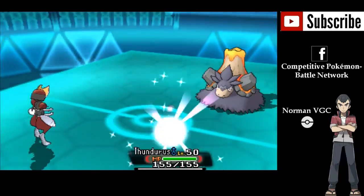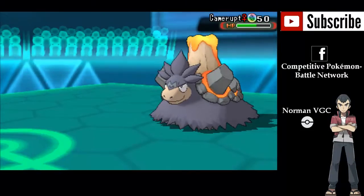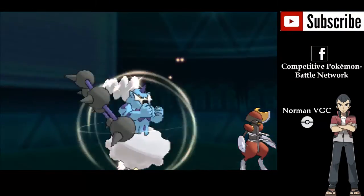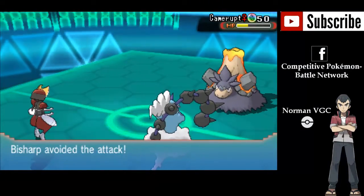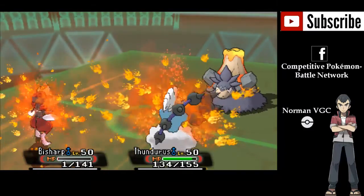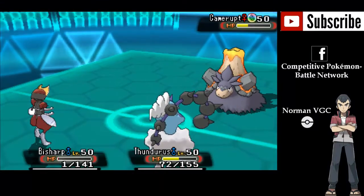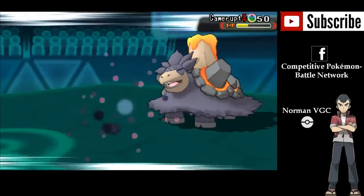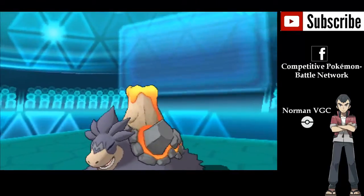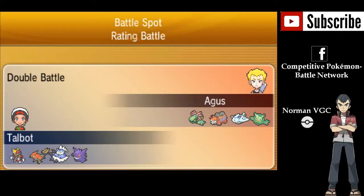So now it's down to 3-versus-1, and Thundurus brings some decent offensive pressure. Psych Up here does about 40% damage, and Hidden Power gets some chip damage on Camerupt — I'm set up for my Gengar in the back. And twice in a row, Bisharp avoids the Heat Wave — I feel like I should rename it MC Hammer. My Sitrus Berry activates on Thundurus, and Psych Up here will knock out the Camerupt.